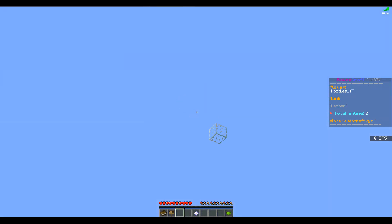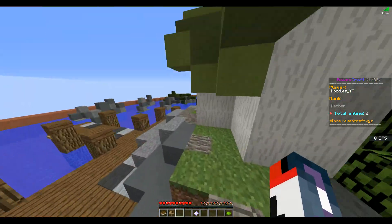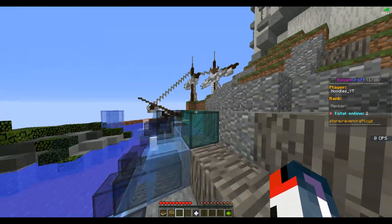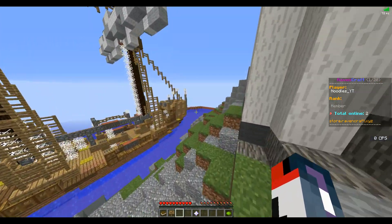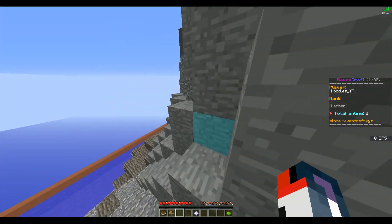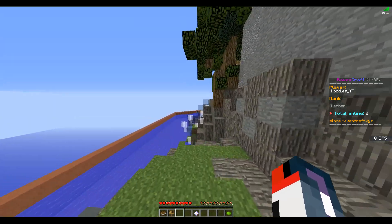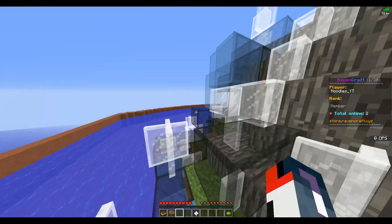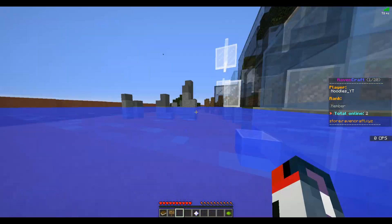There's a random block all the way up there — I'm guessing that's a World Edit artifact, so I'd recommend removing that. Let me look around your spawn a little. It looks like you have a very nicely decorated spawn, which is great because you really want something decorated and visually appealing. Great job on that — everything looks really nicely decorated around here as well.